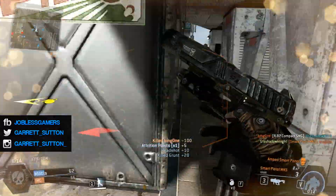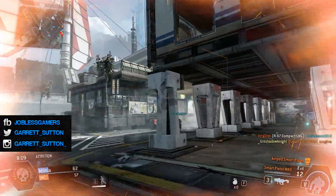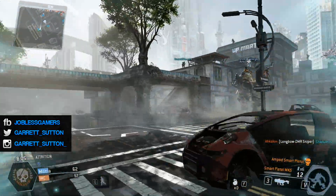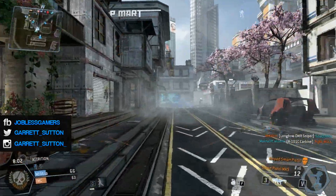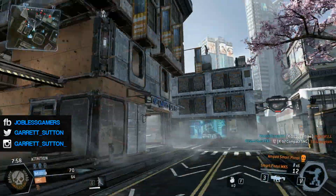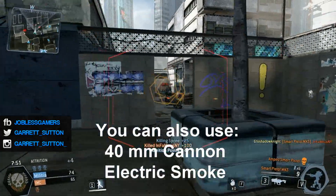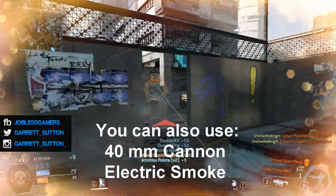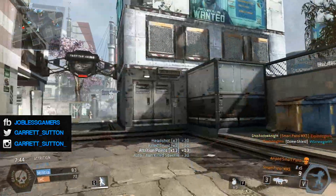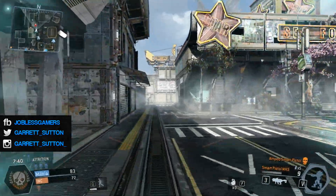The only downside to this class is that you're not going to be using your Titan directly — you're going to summon it but let it operate on its own as an auto Titan. The Titan I chose is a regular Titan with a chaingun, which is factory issue, with a Vortex Shield as a tactical ability, Slaved Warheads to fire a homing barrage of missiles, and a kit of Regen Booster and Survivor so it stays alive as long as possible.